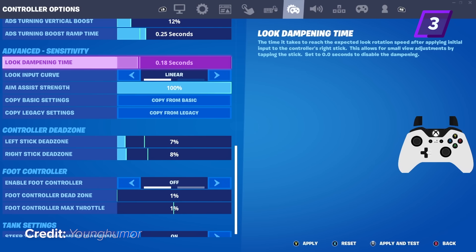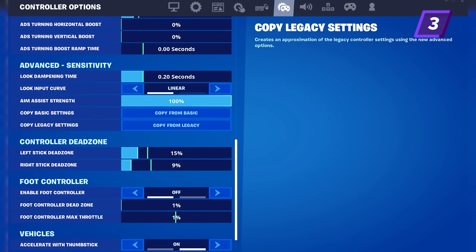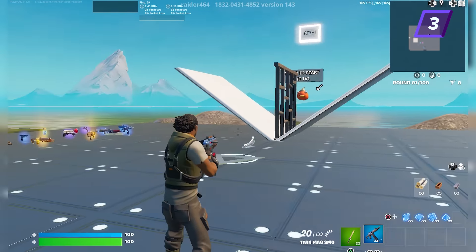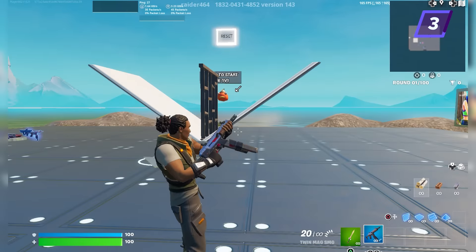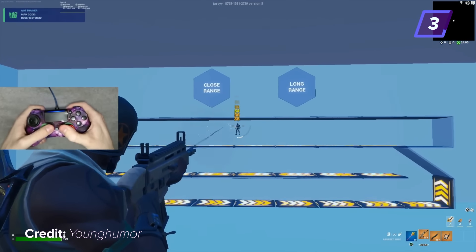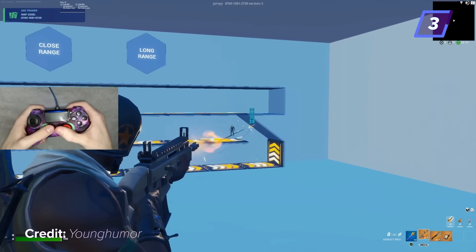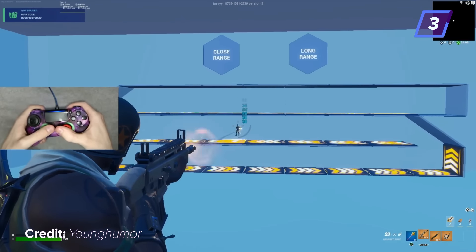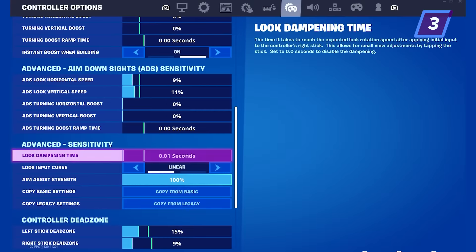As well as dead zone, there is a setting called Look Dampening Time that also acts a bit like your dead zone. Look Dampening Time is the time it takes to reach the expected look rotation speed after applying initial input to the controller's right stick — in other words, how long it takes your right stick to hit maximum speed. If you have this setting on 0.20, it will take 0.20 extra seconds for your thumbstick to reach max speed. This can allow for more precise long-range tracking because it slows down your right stick speed. Most controller players have this setting off to have no delay in their aiming, but some use it to help with long-range AR tracking. If you want to try it out, go into Raider's aim map, select the long-range tracking scenario, start at 0.01, and continue raising it until you find the perfect dampening time.